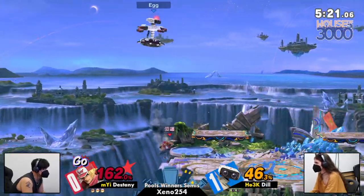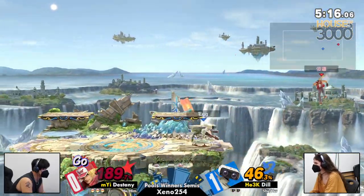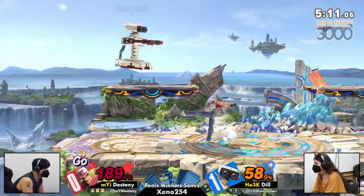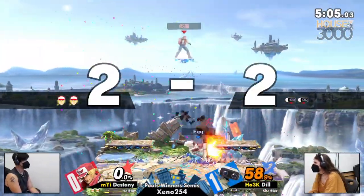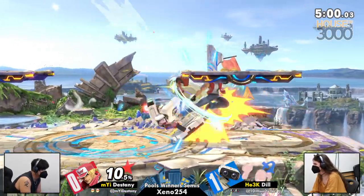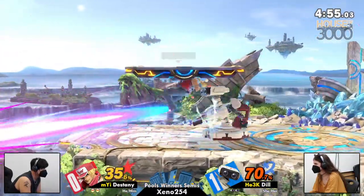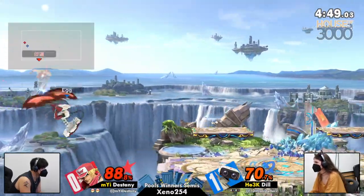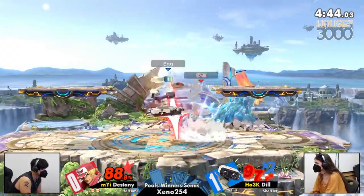Dill's percent is going up but we're still at that mid-ish amount. So if Dill's able to get this kill, we're gonna see a pretty even situation. The gyro getting caught by the air dodge. Up throw — that's it. 60 damage. Obviously Destiny's still in the lead, but Dill won neutral with a good string. She took her turn for the big string, and now we have dead even percents.